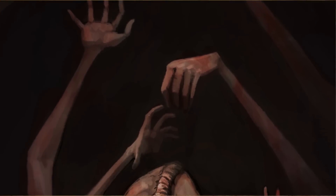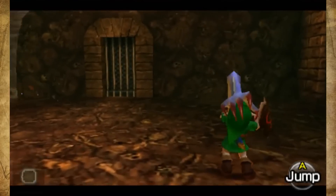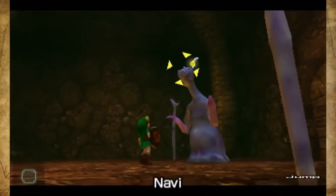Dead Hand — the horrifying monster found at the bottom of the well and within the Shadow Temple. But what kind of horrible creature is this? We have never seen anything like it before in any of the Zelda games.